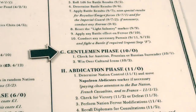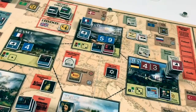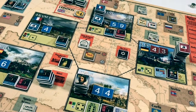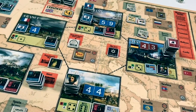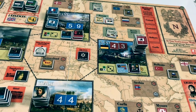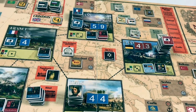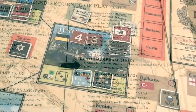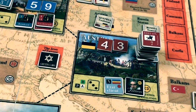Now to the gentleman phase. We check for Austrian, Prussian, or Russian surrender. This turn was a disaster in terms of military operations — the French conquered Italy, Spain, and Germany. But Italy doesn't have any forces, Germany had already surrendered, and fortunately we managed to salvage Austria — Austria was not conquered, so we have no new French conquests to worry about. As for winning over cultural icons, the only one on the board is Beethoven — an Austrian. We would win him over if the French controlled Austria, but that doesn't happen.